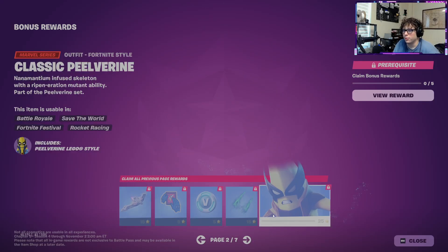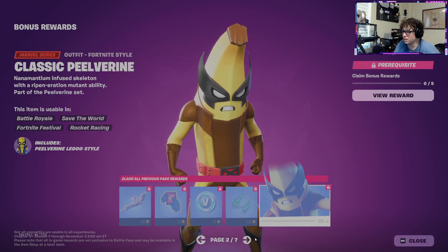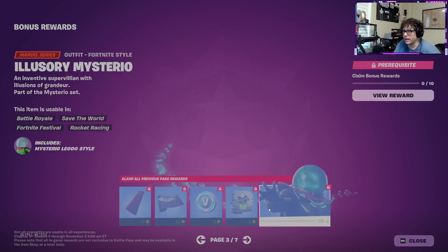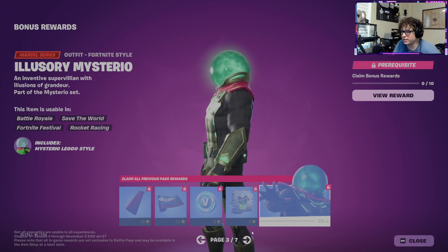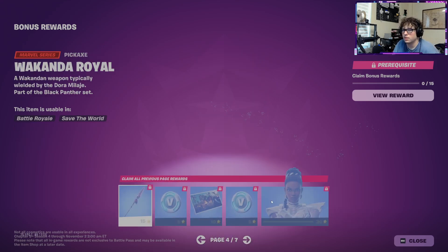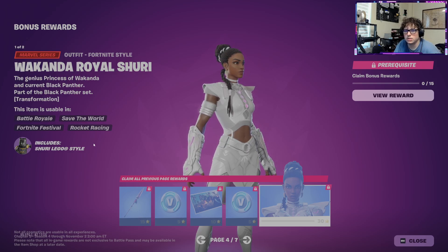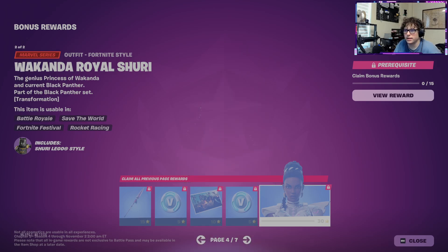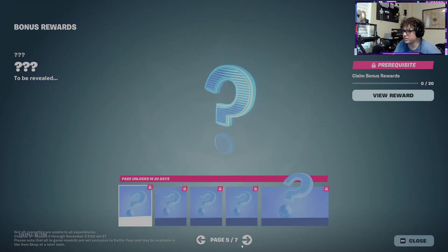Bonus rewards — we got Black Queen. We got Peelverine, the classic Peelverine, that's cool. We got Illusionary Mysterio. We got Wakanda Royal Shuri — that's her outfit. Oh, I must have missed her, and then some ones that are hidden.